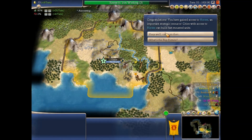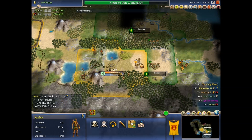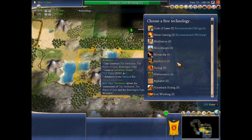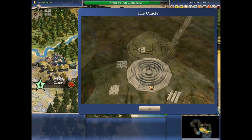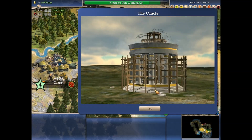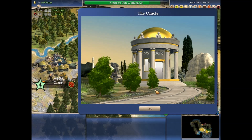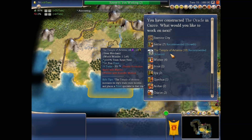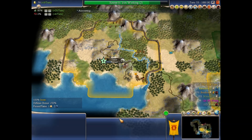I don't really want another settler yet. I have horses! I got a free technology. I think the Alphabet is the most expensive one here. Could have sworn the Oracle was a person — you know, the Oracle at Delphi, which I'm probably ruining the pronunciation of. I want a great scientist. The classical era — I gain no bonuses, I guess.